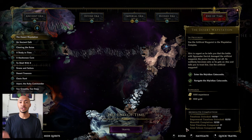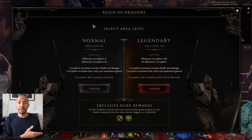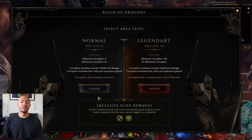Within regular timelines — which is what you'll be interacting with as soon as you finish the campaign — corruption increases item rarity, experience gain, monster health and monster damage, how much timeline stability you get from completing certain echoes, and also the area level within the echoes within those timelines.